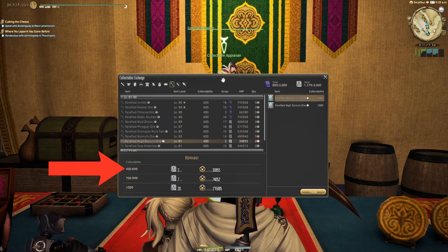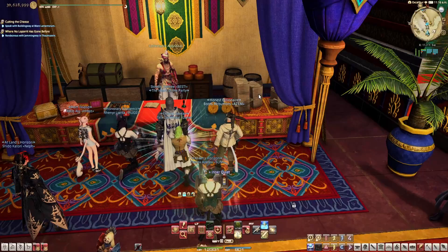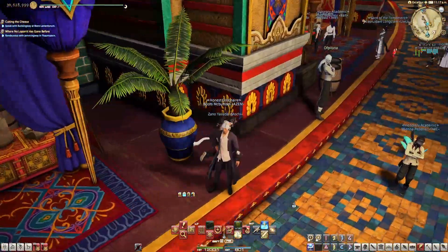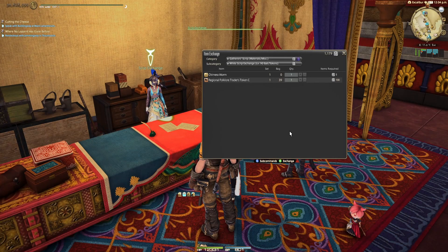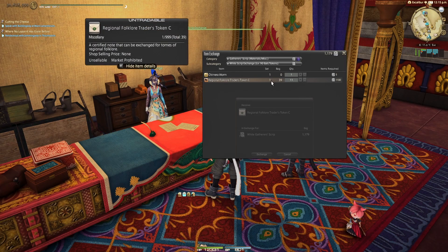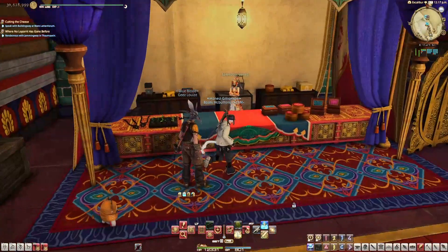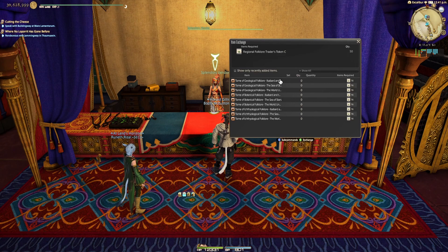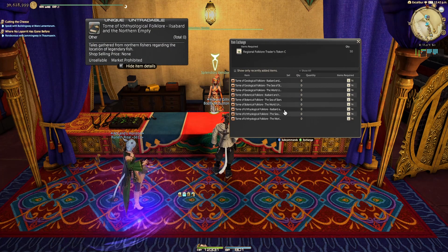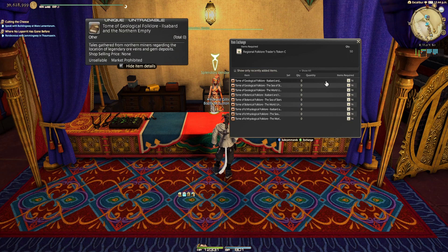When you go to turn in your collectible, there are three different tiers of rewards — this is why it's important to go for 1000. Once you have your script from your turn-in, there should be a script exchange person right nearby. This is where you get your folklore tokens to get the really big money makers. You're going to need a whole lot of these folklore tokens, so we'll buy them up and head next door to the Splendor Vendor. There are three books you need to buy for each of the gathering classes, and these books will last you the entire expansion. You need to buy them if you're an in-game gatherer.